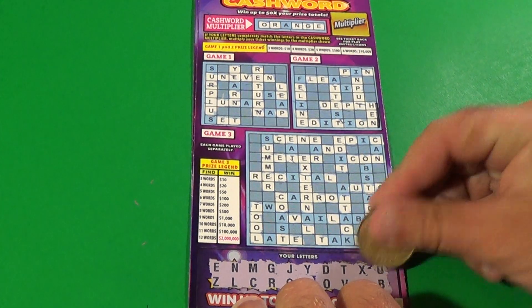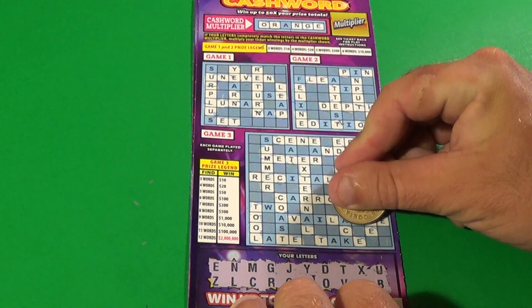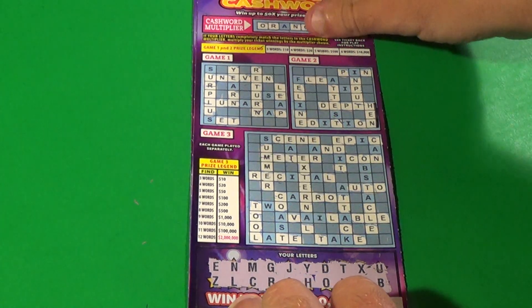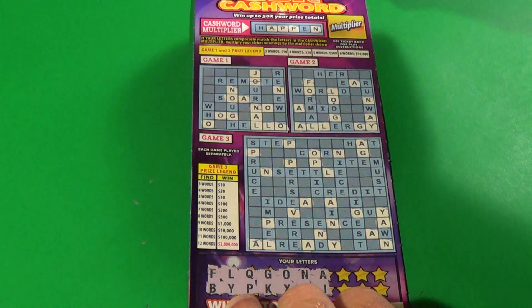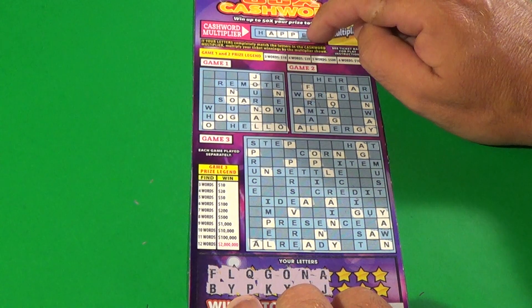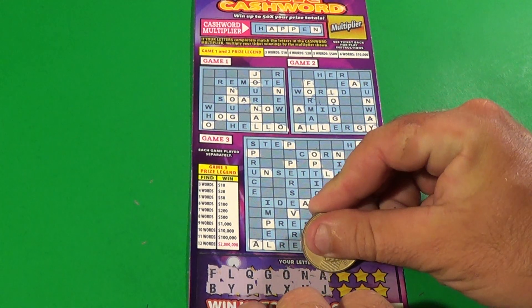We are on to the last letter and it is a B. And B stands for BOO, because that ticket is a dud. On to our second ticket — we need the H and the E to get the bonus, which is HAPPEN, or the multiplier. And we don't have any words anywhere here yet; we have six letters to reveal.